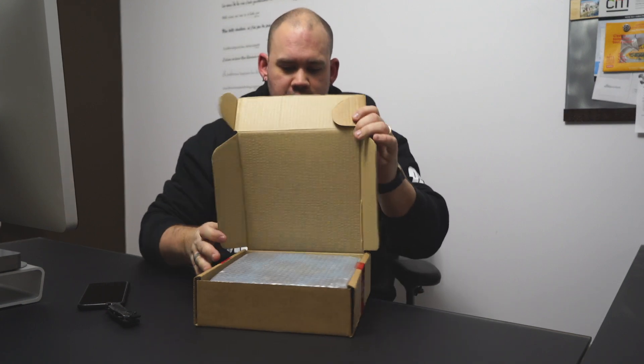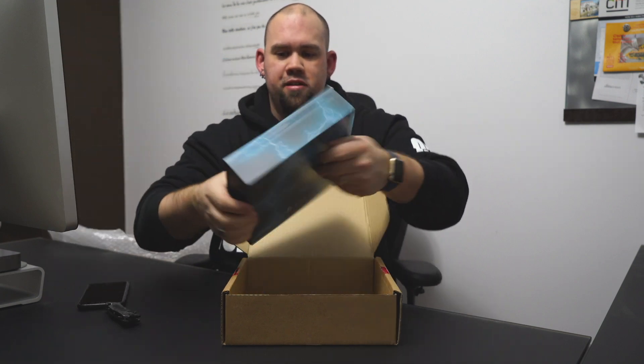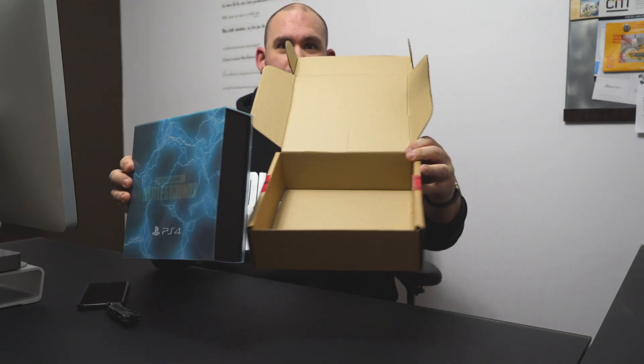Once I get through the security tape and regular tape, we have some sticky tape. I'll let you guys look into it first — I don't know what's inside, you tell me. Oh, bubbles! There's a box inside. So it's only this box now — I got a Player Unknown's Battlegrounds for PS4 with a nice little insert. Let's throw this away.